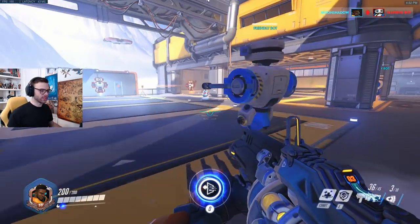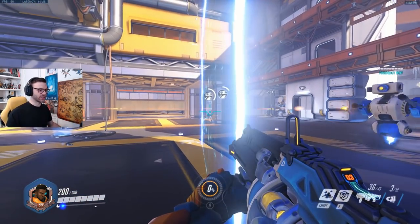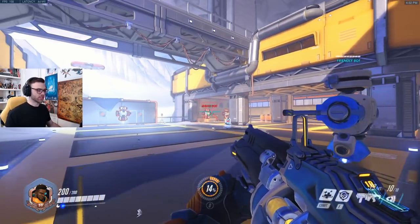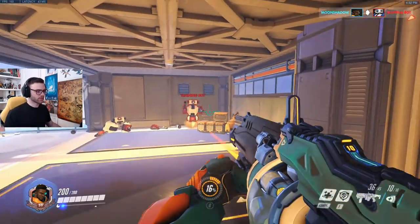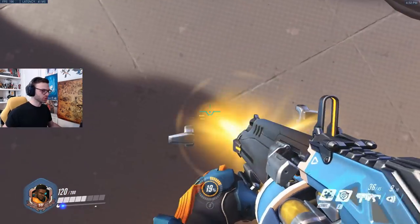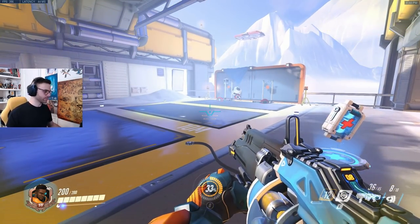Now I'm going to use the ultimate — place it right here. This guy does more damage through it. And if I heal my ally through it, it heals way, way more — that's really cool. I just love the sound this gun makes. Now let me take some damage myself — I'm at 120 health, and if I shoot the ground it does not heal myself, so I have to use my L-shift.